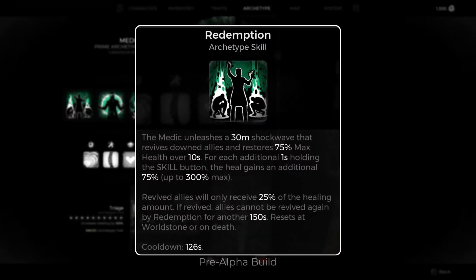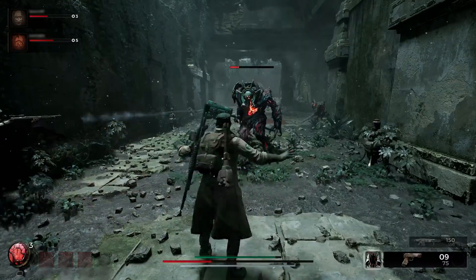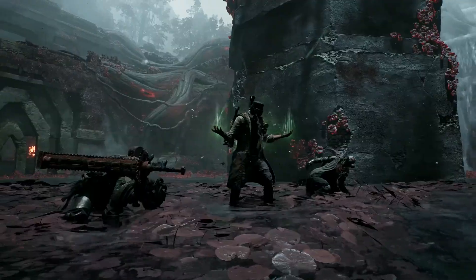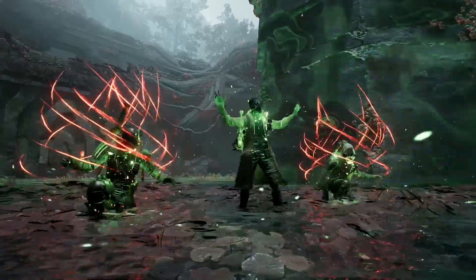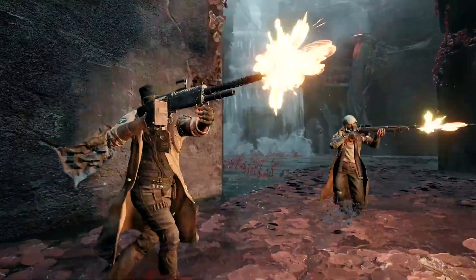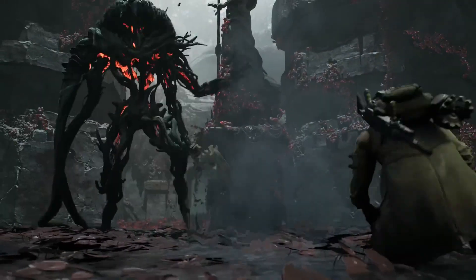Their third skill, Redemption, is the ultimate healing ability. At its core, it's a chargeable skill that applies an increasingly potent heal over time. Redemption revives all down allies and grants massive regeneration, which quickly gets the team back in shape and allows them to brush off damage. A true Hail Mary.